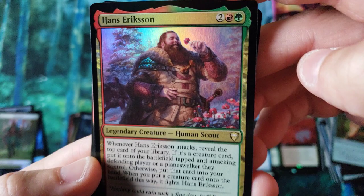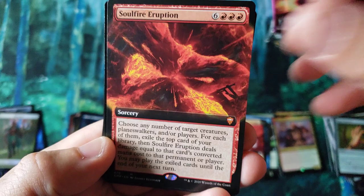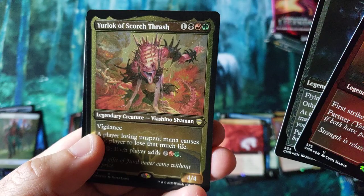I'm feeling the beard — maybe I should have a giant beard like that. Court of Ambition. Another Borough's Charm. God, that's like four extended arts in a pack. Soul Fire Eruption for the Mythic. And of course we got ourselves a Soul Tender with the Scorched Thrash.